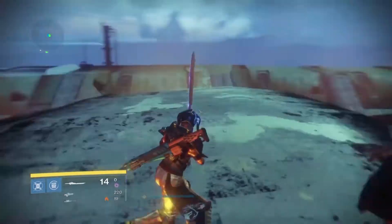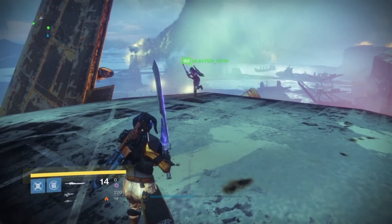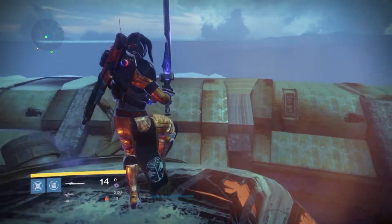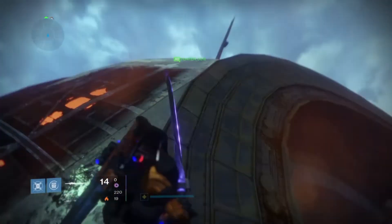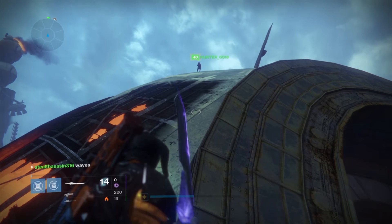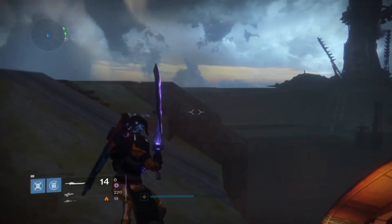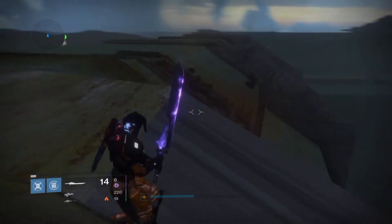Hey guys, it's Underplayed back in the scene. In this video I'm going to show you an amazing glitch inside the Wrath of the Machine raid. Before we begin, I just want to quickly show you a nice shortcut you can use to circumvent the first part of the raid. What you can do is simply death-from-above straight through the barrier, and you don't have to deal with that awkward sideways curved surface.